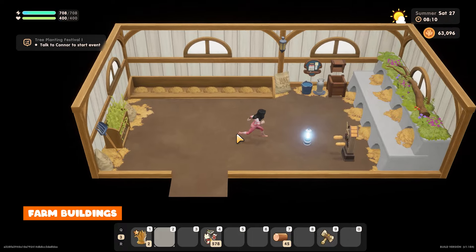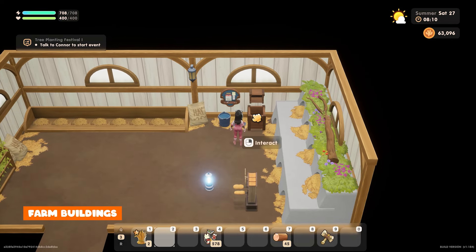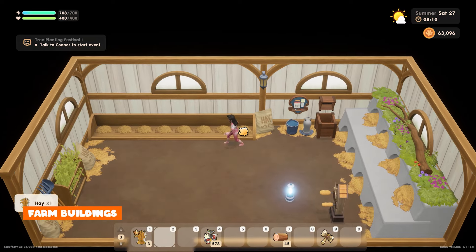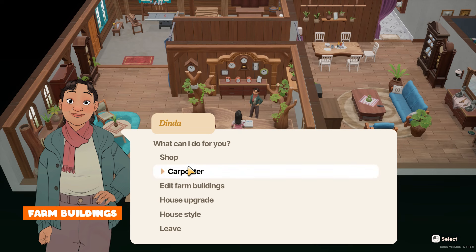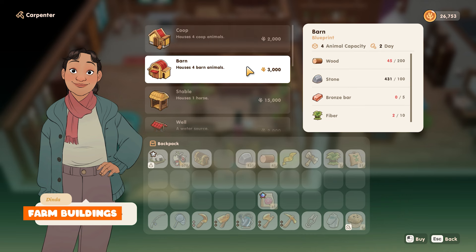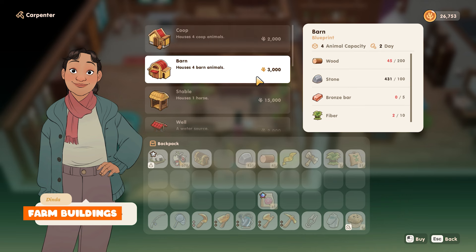One of the easiest buildings to get is the coop which houses chickens, ducks, quails and peafowls. To start, this will allow you to hold four animals and only takes two days to build from the carpenter. The coop will cost you 100 wood, 50 stone, 5 bronze bars, 10 fibre and 2000 coins.